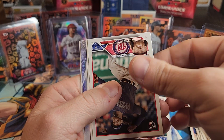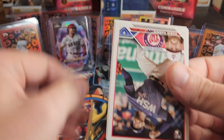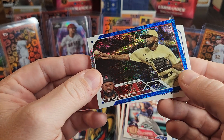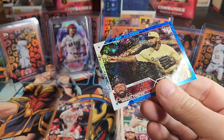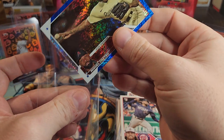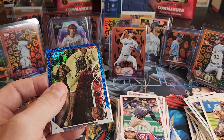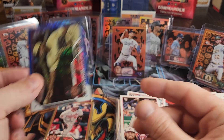We have another numbered card - let's see what it is. It's a Miguel Castro and it is a blue shimmer. That's four numbered cards out of this box - we pulled a gold, a blue shimmer, the Logan O'Hoppy, and the black cat Bobby Miller all out of one box. That is crazy.